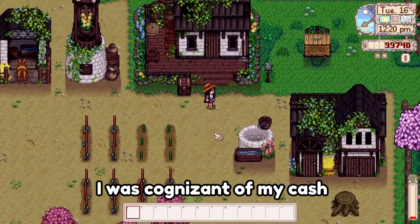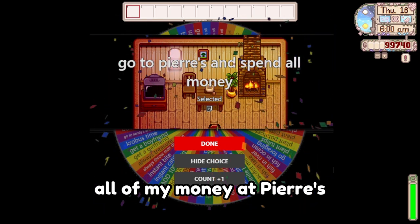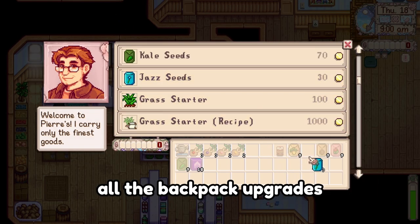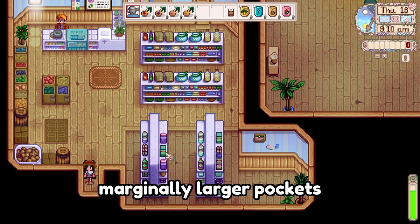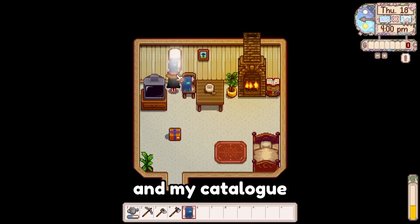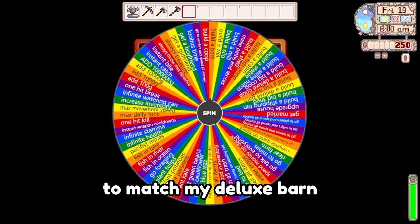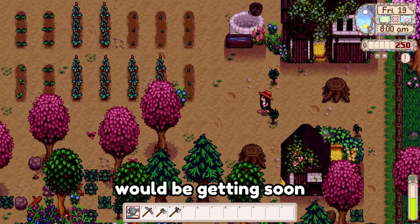Even though I was cognizant of my cash, the following spin ordered me to spend all of my money. I purchased all the backpack upgrades, several crops, and as many tree saplings as I could stuff into my marginally larger pockets. The farm was looking very farmy indeed, and my catalog produced fitting decor for the house. To match my deluxe farm, I got a coop — for my non-existent animals, hopefully arriving soon.